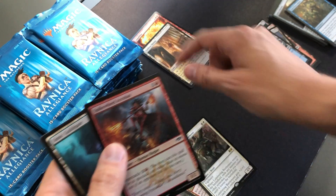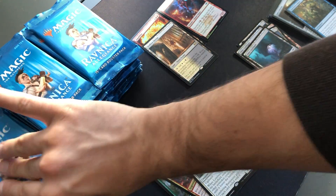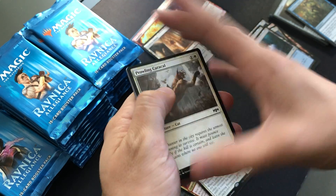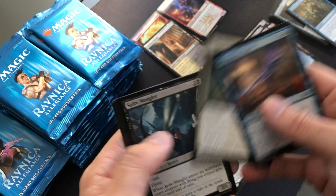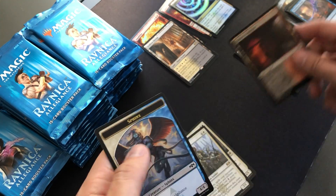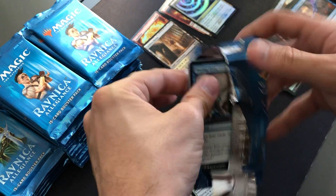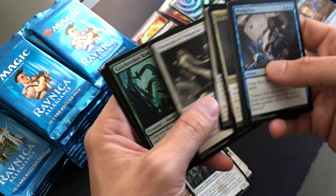I'm going to put the Shocklands up here with the foils so I can easily see them. Windstorm Drake, Sky Tether, Spire Mangler, and Tithe Taker. Nice. With a Foil Sphinx's Insight. I love Tithe Taker — very balanced in my opinion. The fact that it only affects your opponent on your turn is pretty balanced, and the casting cost isn't bad for a 2/1 body.